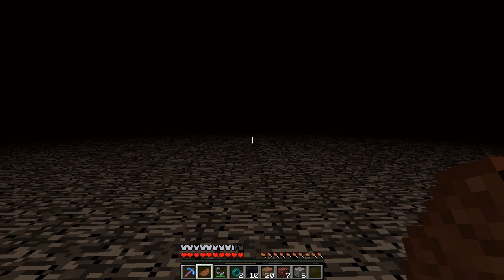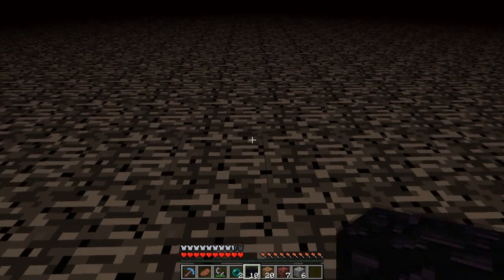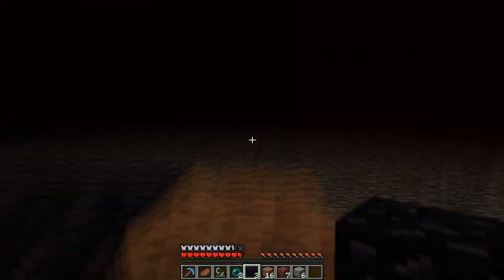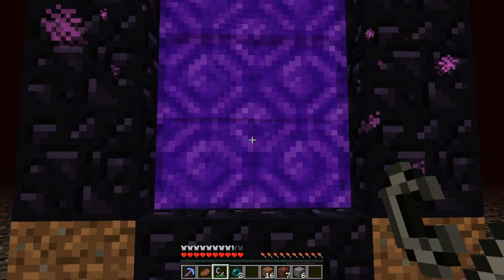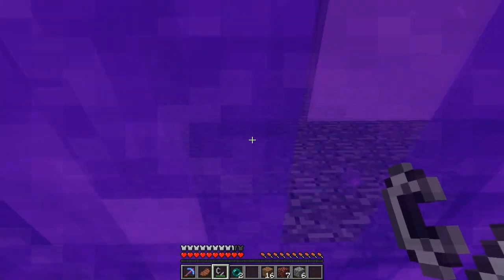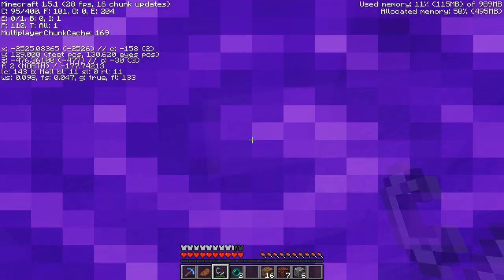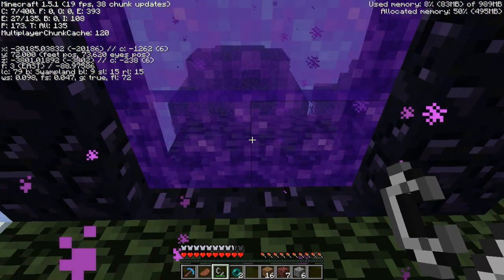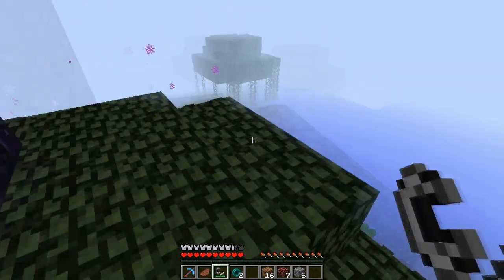Alright, we're pretty far away now, so I'm going to make the second nether portal to transport us back to the overworld, and I'm going to show you guys how the x8 thing works with the blocks. As you can see, our coordinates have multiplied by eight, and now we're really far away from spawn, so now we're going to have to delete this nether portal.